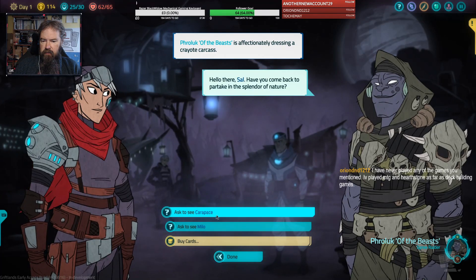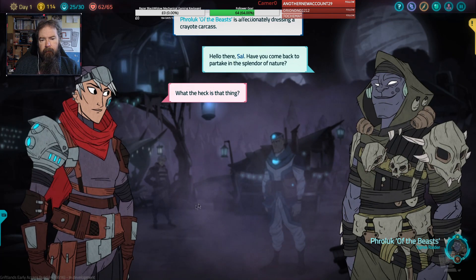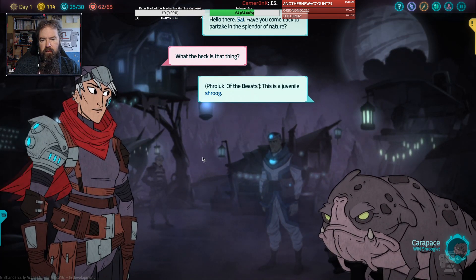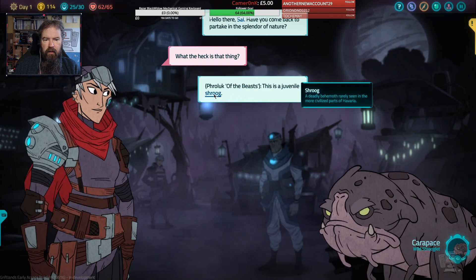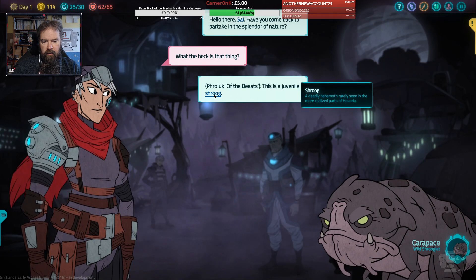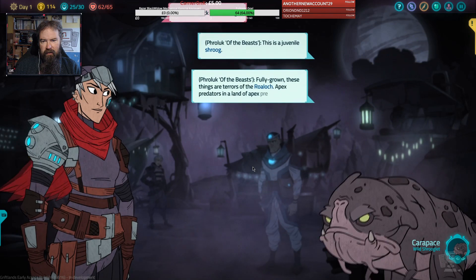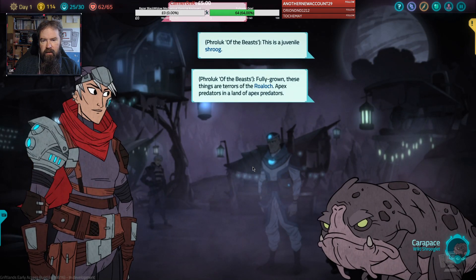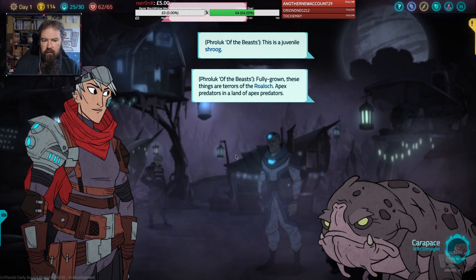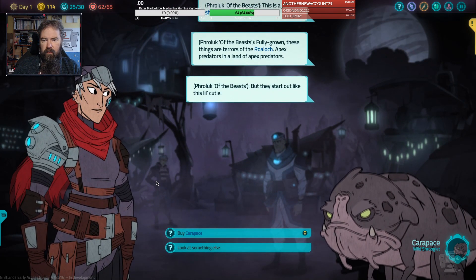Let's see what he's saying about these pets. This is a juvenile Shrooog — a deadly behemoth, rarely seen in the more civilized parts of Havaria. He looks so grumpy! Really, these things are terrors of the Roloch — apex predators in the land of apex predators — but they start out like this little cutie.